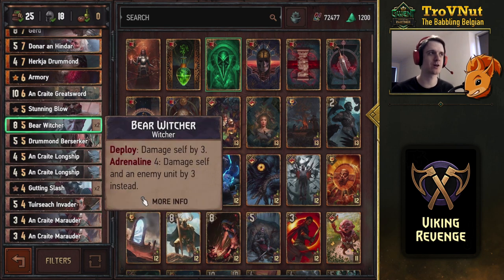The Bear is way more important. On deploy, it damages itself by three, but if you only have four cards left in hand, it also damages an enemy unit by three — giving you eight points as a base. If you heal off those three self-damage points, or play it with Gerald Quen, you get 11 points out of this five provision card, which is very powerful.